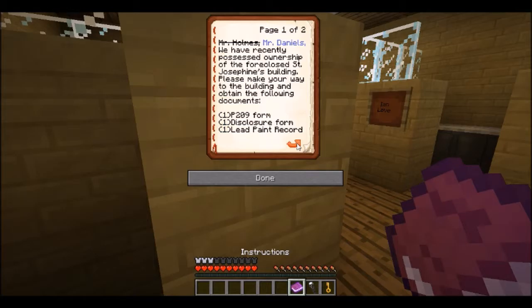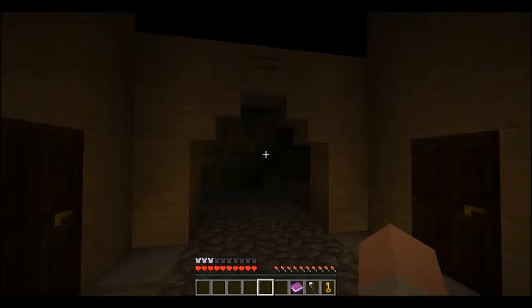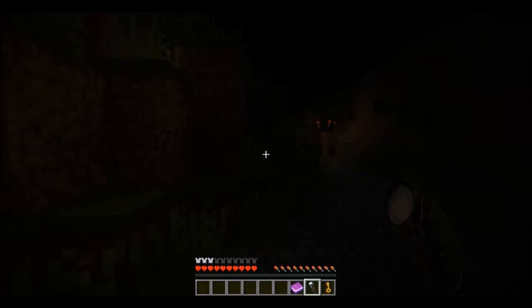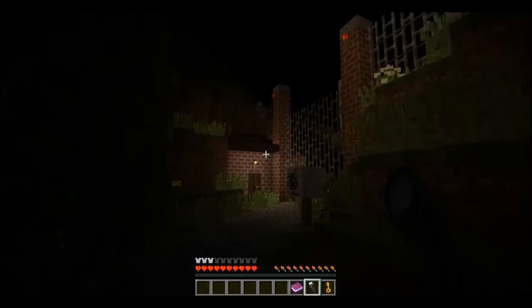And we are back, everyone. Welcome back. I got a little lost, but now we're doing all right. Mr. Holmes. Mr. Daniels, we have recently possessed ownership of the foreclosed St. Josephine's Building. Please make your way to the building and obtain the following documents: P-209 form, disclosure form, lead paint record. All other paperwork will be handled by us. If it is possible, do not disturb any of the interior while obtaining the paperwork, as the building will be sold in as-is condition. Dr. Benton. Ooh, I got a flashlight. And a key. So the key must be what opens up the gate — that's where we got a little lost. I wonder why the flashlight's not working at all.